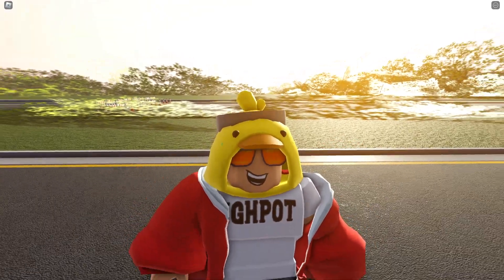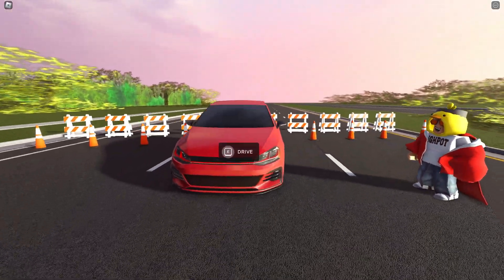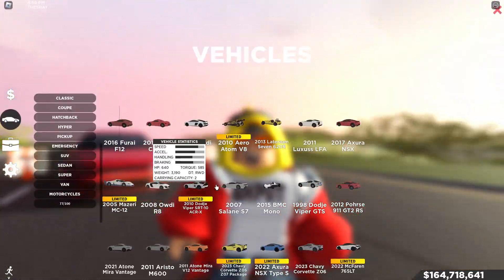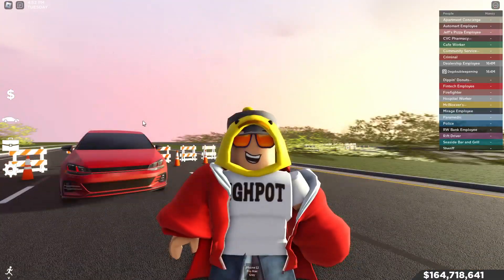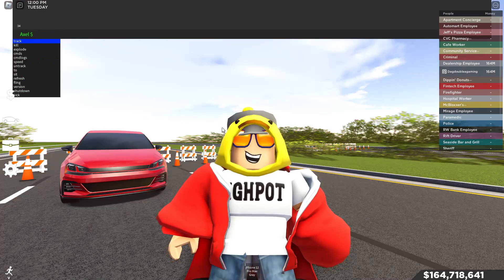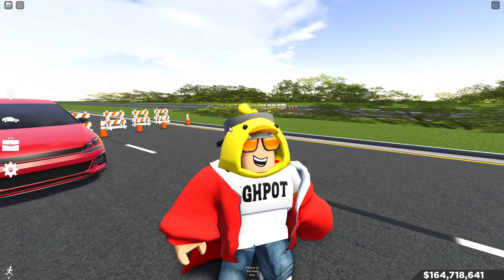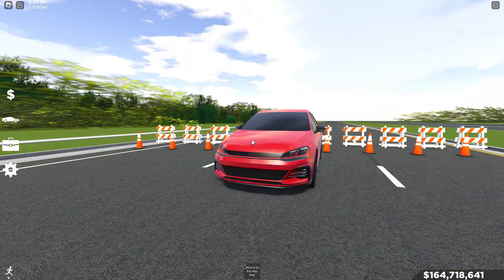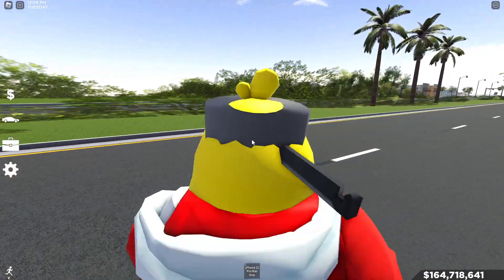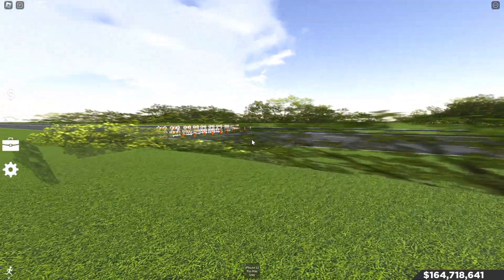Hey, what's going on guys? We're here and today we are going to be doing a drag race between the Golf GTI against the Lamborghini 6720R inside of Southwest Florida. This drag race is between two very quick and very powerful cars — these cars go upwards of 280 miles an hour. These two cars are both insane to drive, and we're going to see which one is faster. Obviously, you don't see the Lamborghini on the other side.